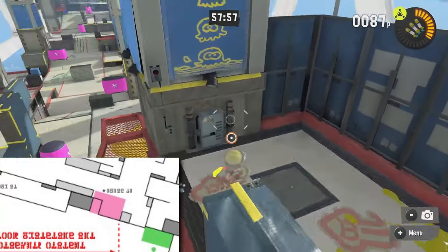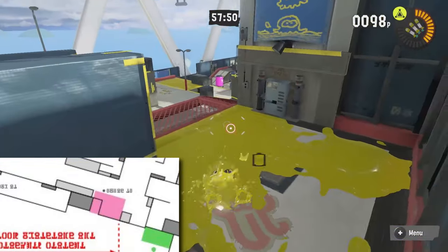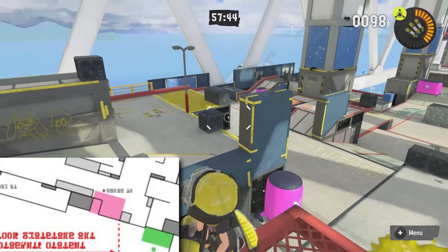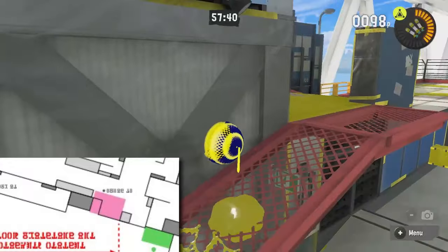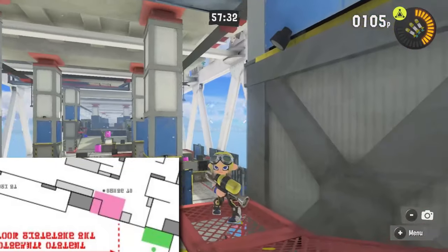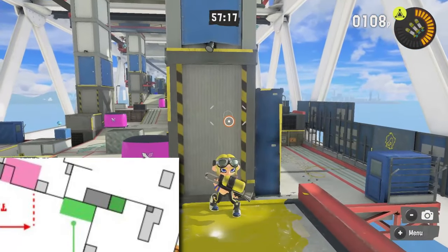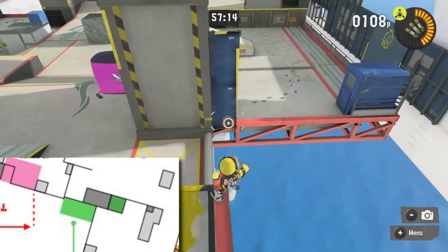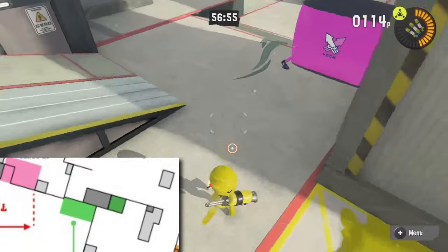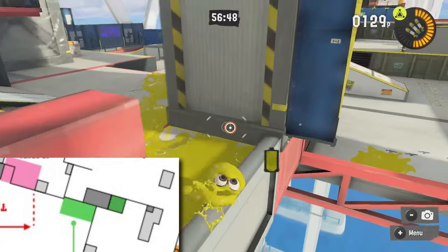I do kind of wish that it connected back here so that way you had some safety to get to it. It's not that bad because when you're coming over here, you can safely do a squid roll and get across a bit faster. But if someone's over here pressuring already, or if there's an enemy there, they're going to see you. I do wish they made this section loop around the back so you have two ways to go around. There could potentially be an entire new route right down here that connects this section.